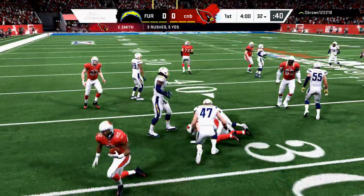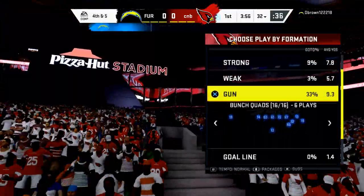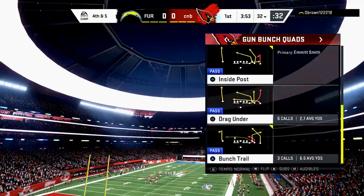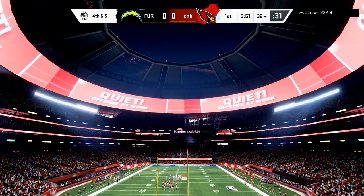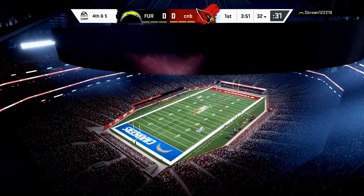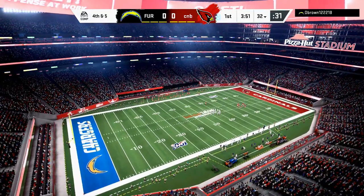Draft Champs is much more a situational game mode than pretty much any other mode. It's all about situations, adjustments, and defense — that's why I think it's one of the best modes to teach from. It's also one of the best modes to start with if you like to play Mutt, because if you're good at Mutt Drafts you're going to make a lot of coins that you can then use to get good starter players for Mutt head-to-head or salary cap.